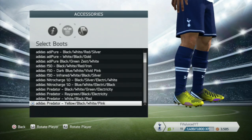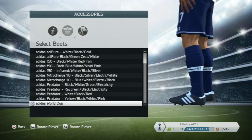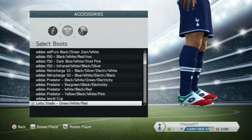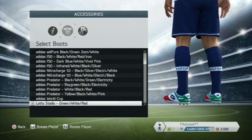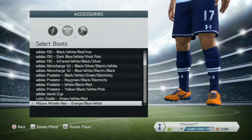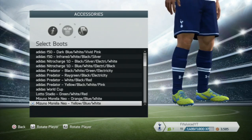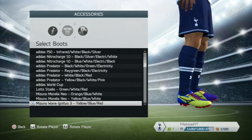We move on to the Adidas World Cup boots — not many players wear them now. Then the Mizuno Roraleo Neo, which is a make I haven't really seen before, in yellow.